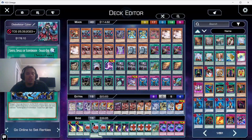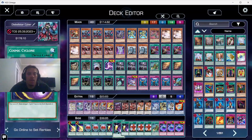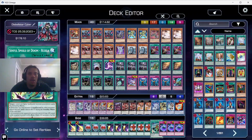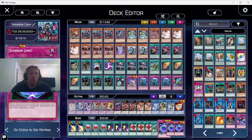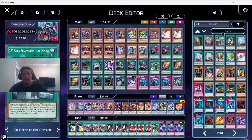Side deck: Lightning Storm for back row — I didn't know what to put in so I threw those in, glad I did. Sinful Spoil of Subversion — Snake Eye. This card is searchable by Diabelstar, targets a face-up monster and puts it into the spell and trap zone without destroying it, and a lot of times the opponent can't respond. Cosmic Cyclone for graveyard banishing in case we face graveyard decks. Another Rekalia for going second as a pseudo board-wipe. Summon Limit for going first.